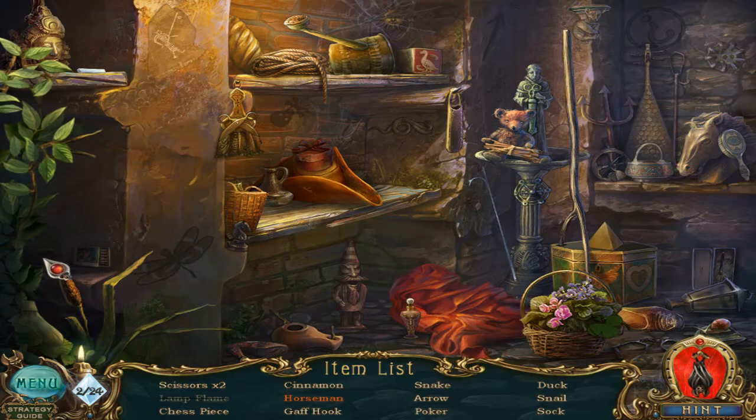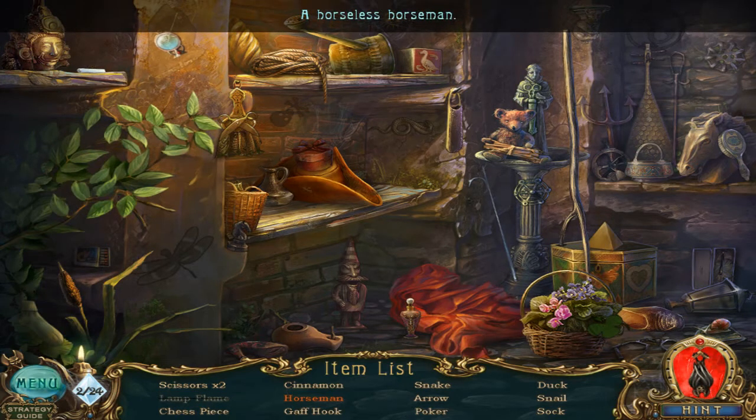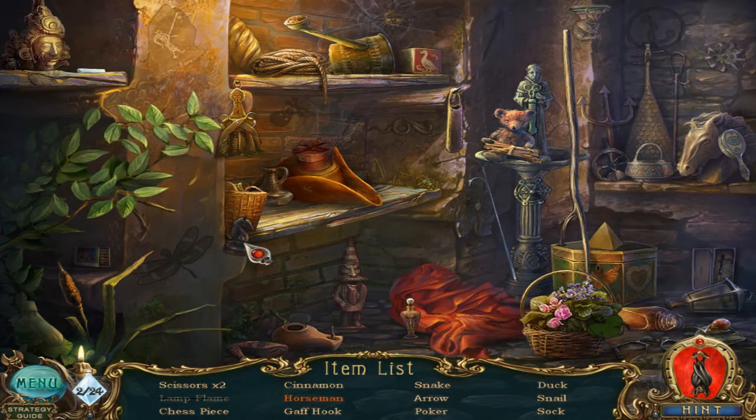Probably this. I don't see any horseman by moving this. A horseless horseman — so I gotta find a horse for him. That's a chess piece; still a horse, but it's not the horse that I need for this one. Oh, look at this — chalk. And I'm using this for drawing the horse. A little bit tricky, because you can actually end up looking for an actual horse that you will never find.